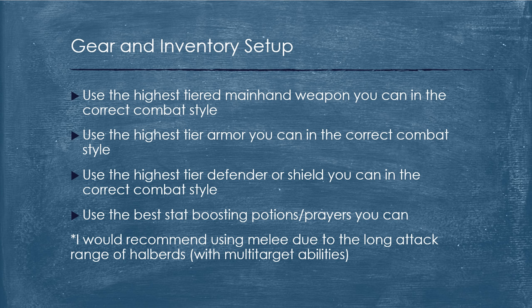Now we're going to talk about gear and inventory setup. It's actually really easy — you go by a simple rule of thumb, which is use the best stuff you can. Use the best main hand weapon you can, use the best armor you can in the right combat style, and also use the highest tier defender or shield you can in the correct combat style. It is important for this boss to carry either a defender or a shield. Following that same rule of thumb, you want to use the best stat-boosting potions you can — if you don't have any untradeable potions, that would be the grand potions. You also want to use the best stat-boosting prayers you can.